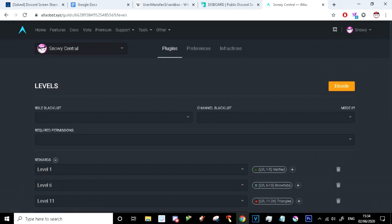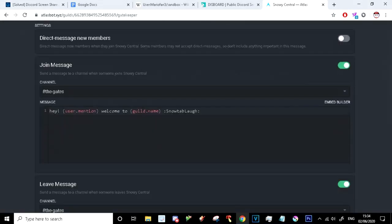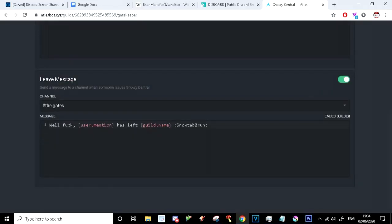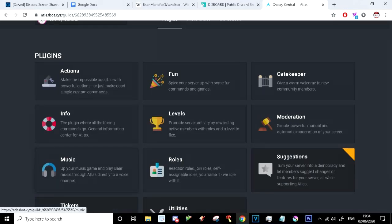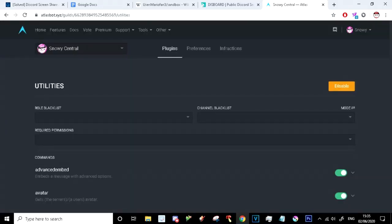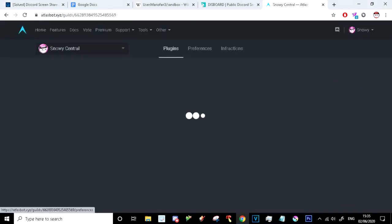Let's go through a few other plugins because it's actually pretty interesting. You've got the gatekeeper plugin, which basically allows you to come up with a bunch of different lead messages. One thing this doesn't really do is the little card thing, but that looks ugly anyway unless you unlock premium on MEE6. So who cares? There is one thing that's locked behind premium in Atlas — it's utilities, like channel info and stuff. But it's a very minor thing, which is good.